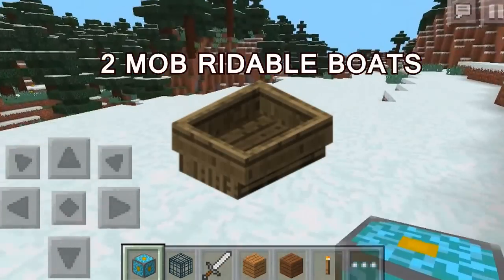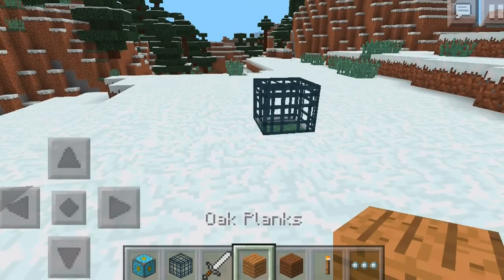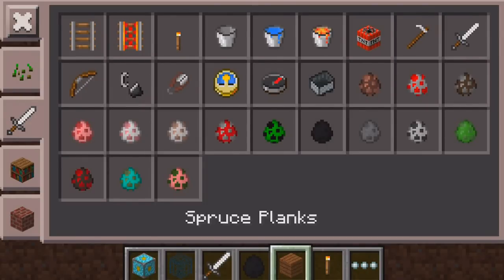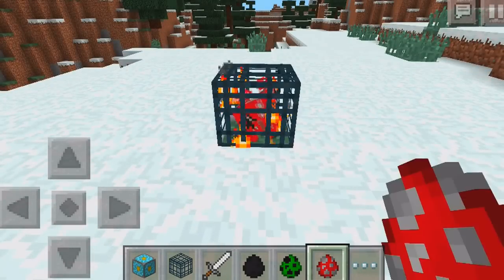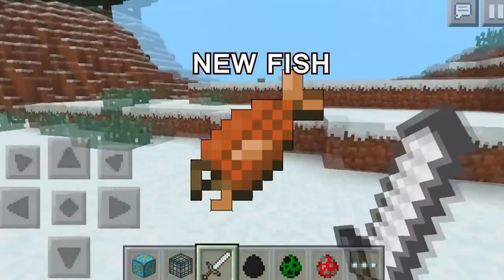They're going to add boats and they're going to make them rideable by two mobs — I thought that was very neat because these are features we don't even have on console, so this is awesome. They added a new world edit screen, the option to rename worlds, change game mode, lock/unlock day cycle, make old worlds infinite, localization, and also added fishing and new kinds of fish.